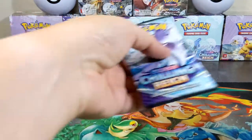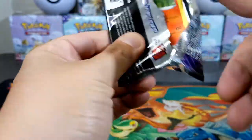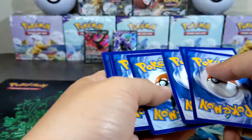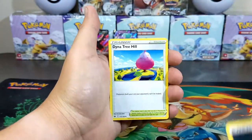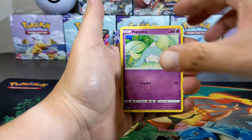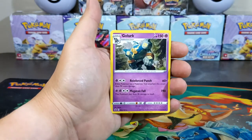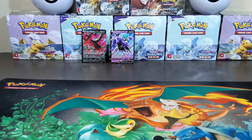We got two V's so far but still no V-MAX. Code card — four to the back. I think we should get two more blister packs just to see. Just a bad pull — Sneasel, Spheal, Rockruff, ooh Hatterene reverse, into a Gallade non-holographic.